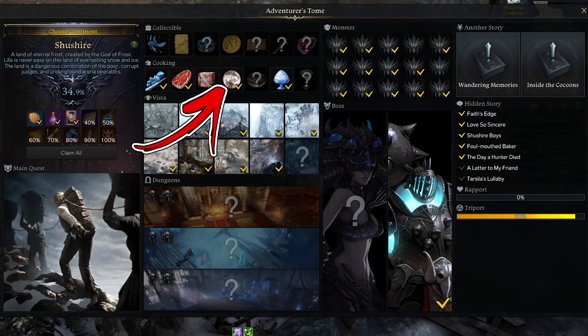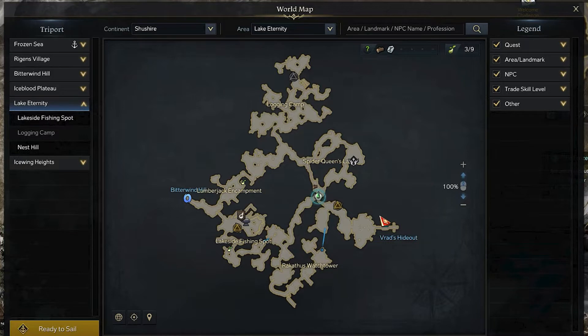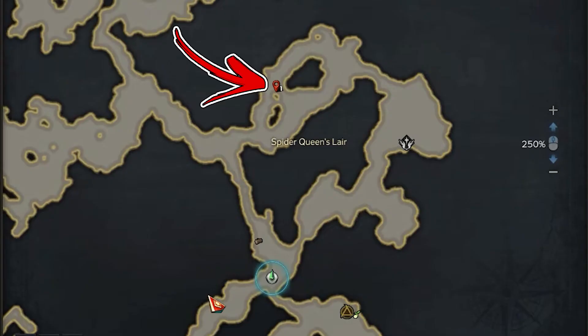In the Shushaya continent, the first cooking recipe takes the name of Ross Spider Egg. In order to find it, you have to visit the Lake Eternity area. Start from its central right side, where the next hill triport can be found. To the top left from there, you have to enter inside the upper passage of the Spider Queen Lair area.